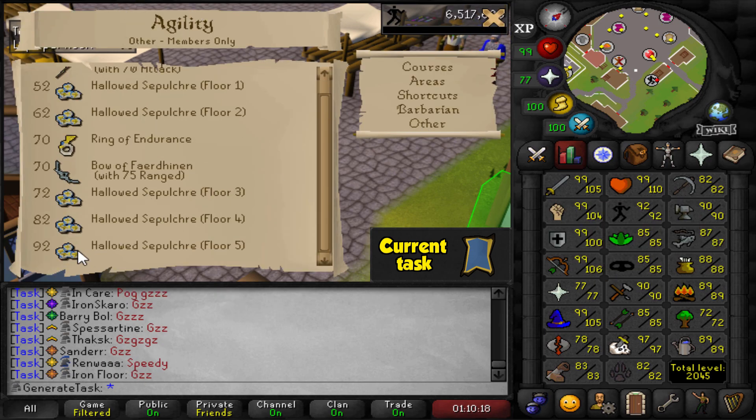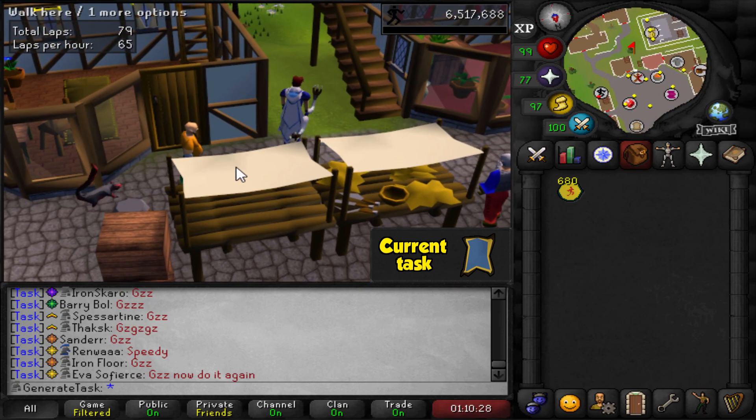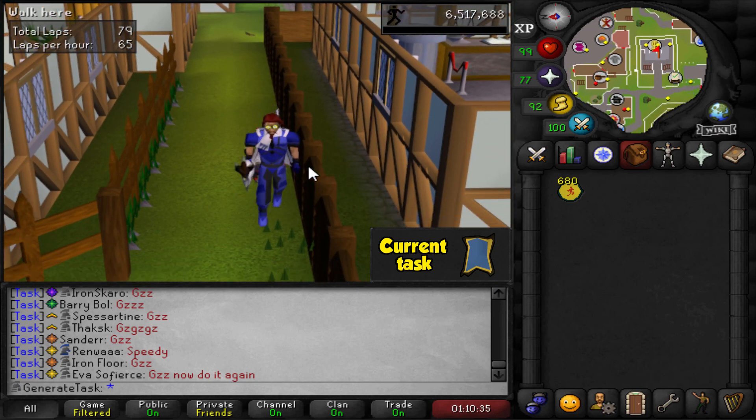We can now head on over to the Hallowed Sepulchre floor 5 to try and get the mysterious page, which I believe is only a 1 in 10 chance to get every time you loot a chest. So it will be very common and it shouldn't take too long at all to finally complete this task. Let's head over and get that page.